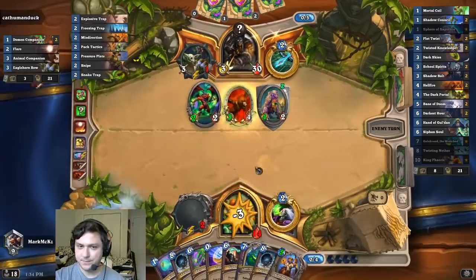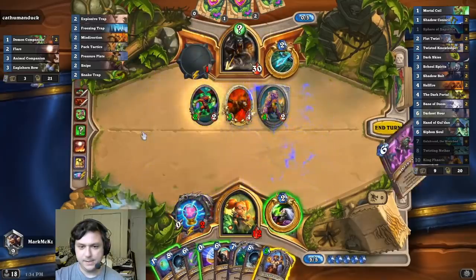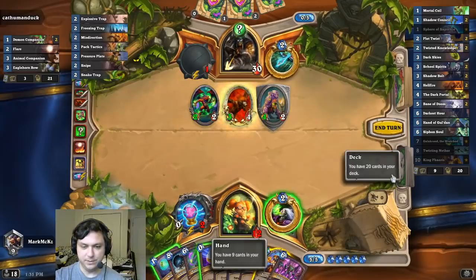Looks like we're going to die though. He might not swing. Oh, that helps. Do I waste my mortal coil? It's 1, 2, 3, 4, 5, 7, 9. I don't have to. I should waste the coin though — 1, 2, 3, 4, 5, 6, yeah.